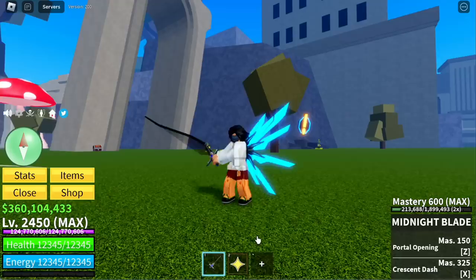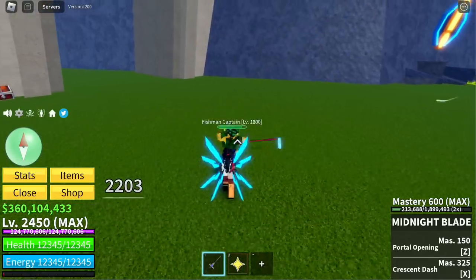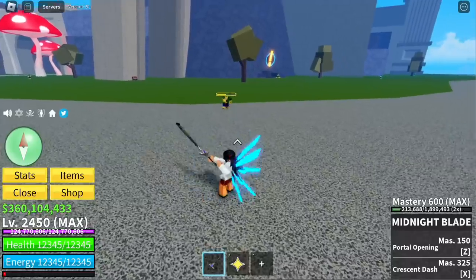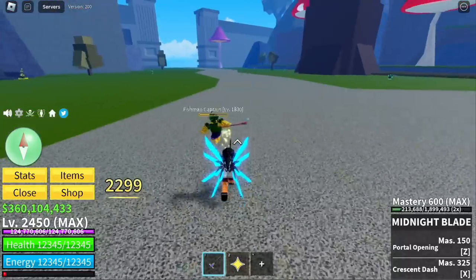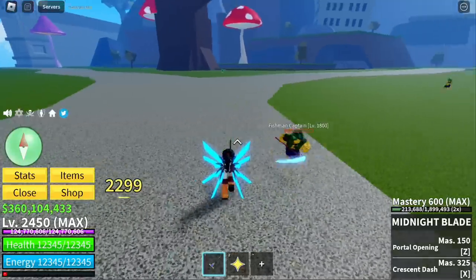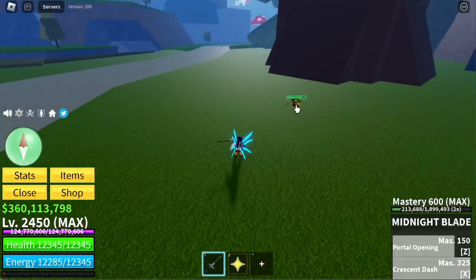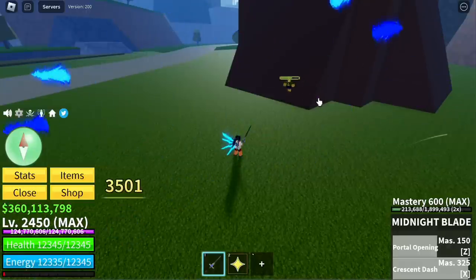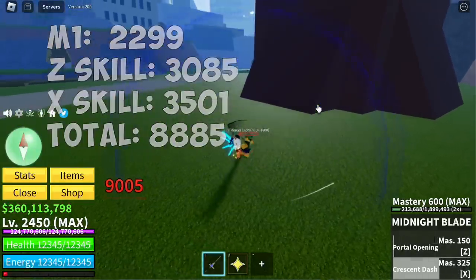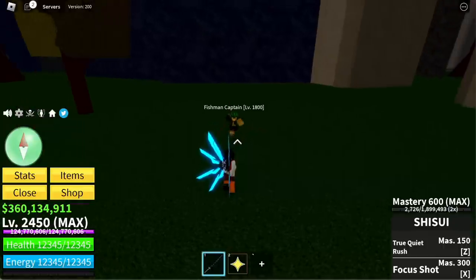The Midnight Blade has four slashes. First slash: 2,203. Second slash: 2,299. Third slash: same. Final slash: 2,299. Z skill, Portal Opening: 3,085. X skill, Crescent Dash — for a total of 8,885 damage. For the second weakest sword, we have the Shisui.